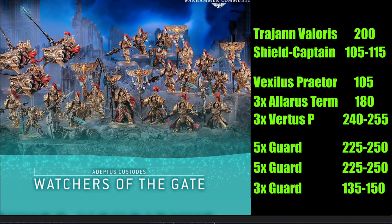For five Guard with spears you're looking at 225 points, or 250 with sword and shield. Times that out by two, and then the three-man Guard squad comes to 135 or 150 depending on equipment. When it's all said and done, you have a nice-sized army you can easily configure in lots of different ways.